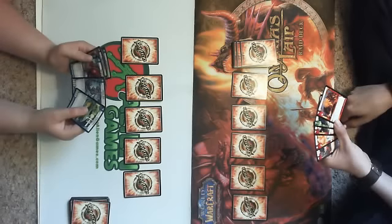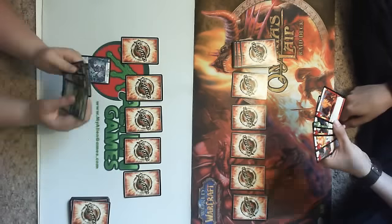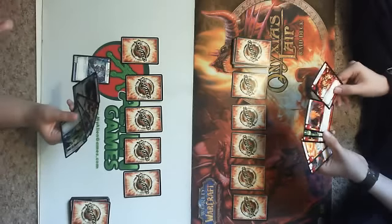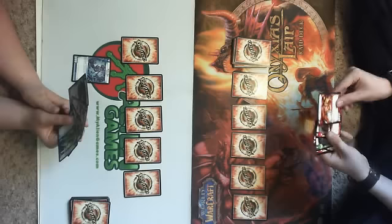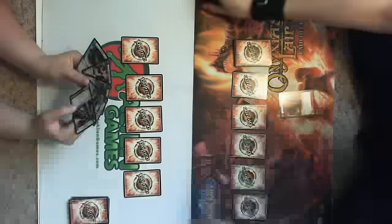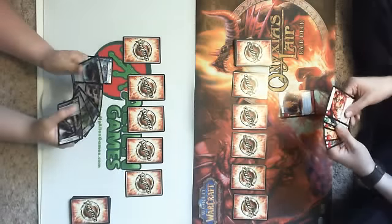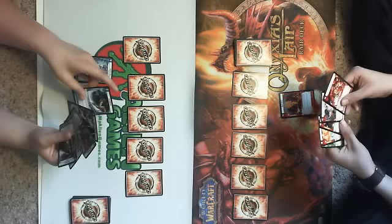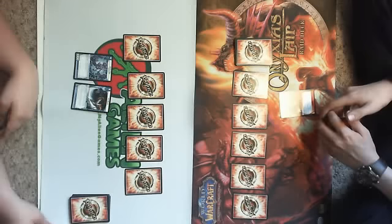I am going to put down one mana. I draw. I'll draw one mana and I'm done. Charge another mana, and I'm done. And one. I can't see my guards.